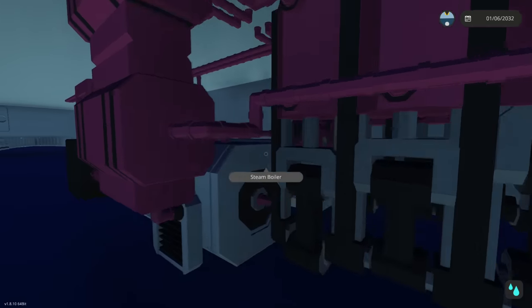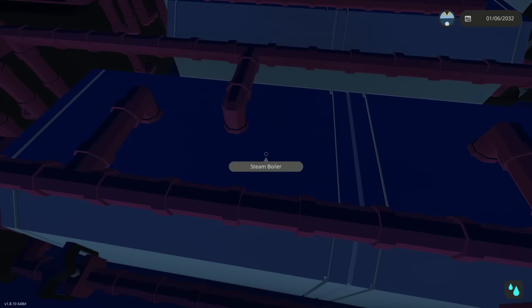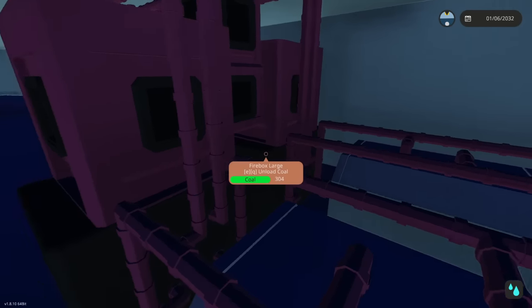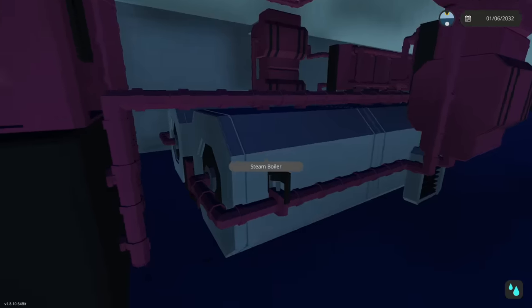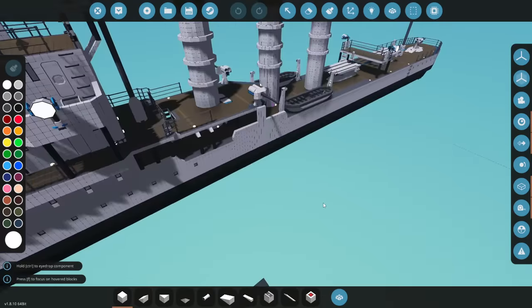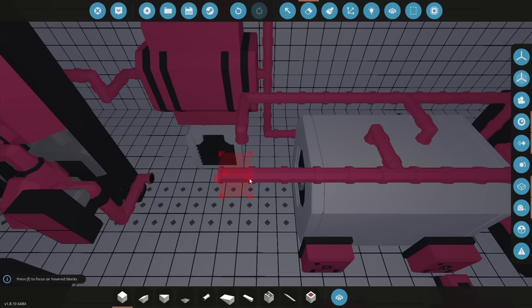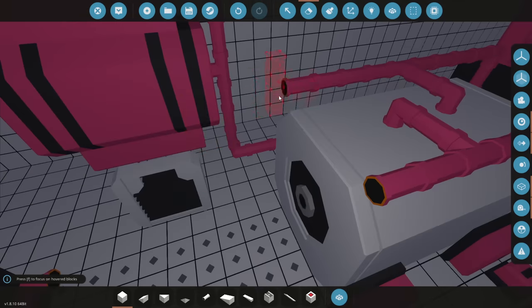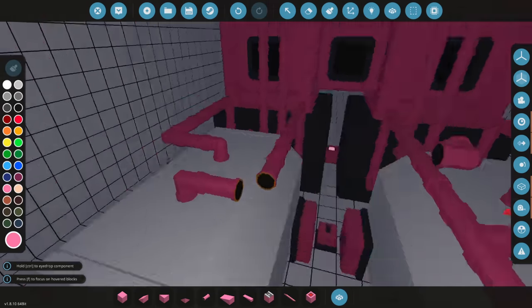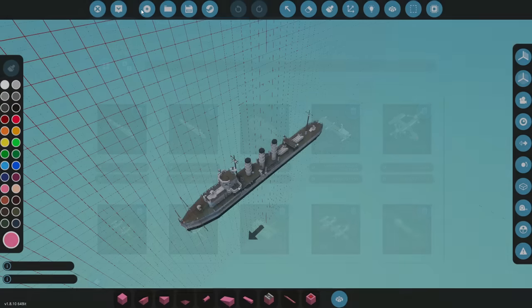I'm actually going to go ahead and try and move all of these guys backwards slightly, which means we can actually use the two boilers by pushing this one backwards, so we can use the steam from this one and the steam from this one, allowing the water to go back into each of them individually. We're also going to try and sort of fix the temperature as well, because that makes sense to do.